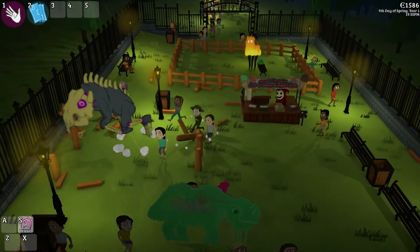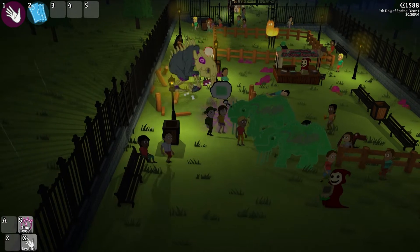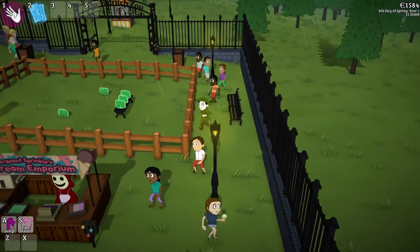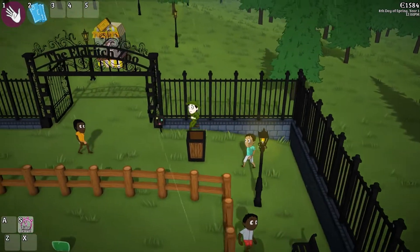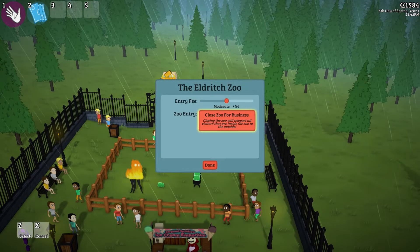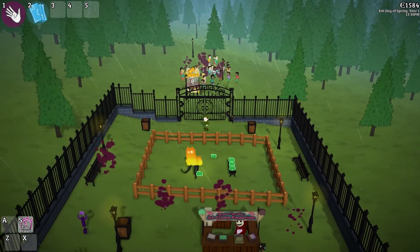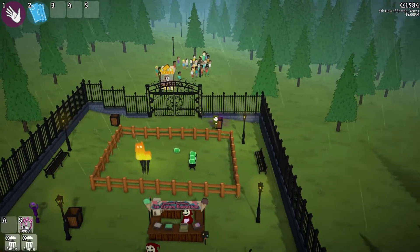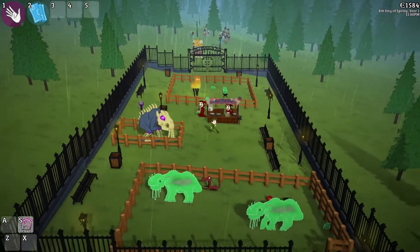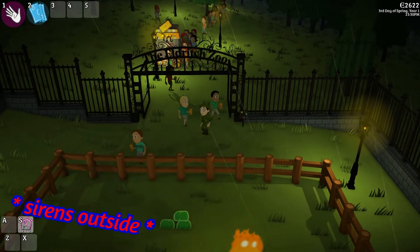All these different elements are going to interlock and you'll have to consider all of them when it comes to expanding your zoo. One last problem I've been thinking about is how the zoo should get closed — there's been an option to shut the zoo gate for a while, but that just traps the visitors inside. The solution I've arrived at is to shut the zoo gate immediately and also teleport all the visitors outside one by one. This is why you make a game where at the center is a magical cursed zoo — because you can just say, well, magic will solve it.